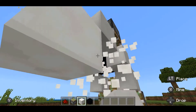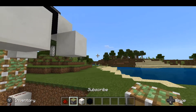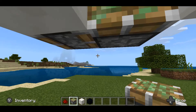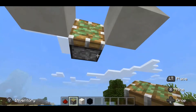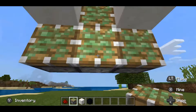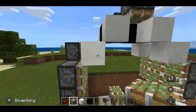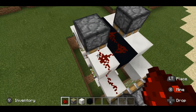Place a little staircase here, then place your sticky pistons — one up, one here, one here, one more down here, one on either side of it. Now your door is nearly completed — just take some redstone dust and wire these up too.